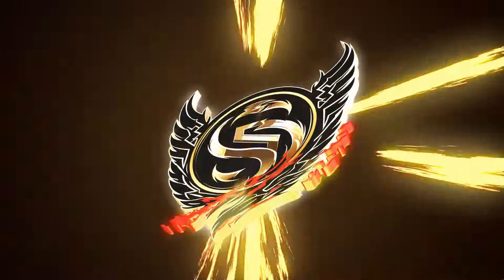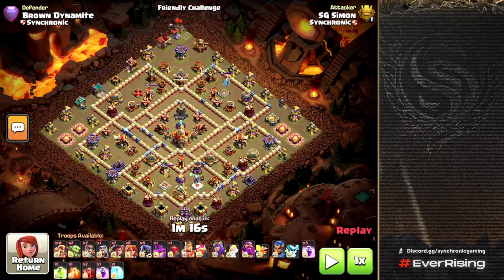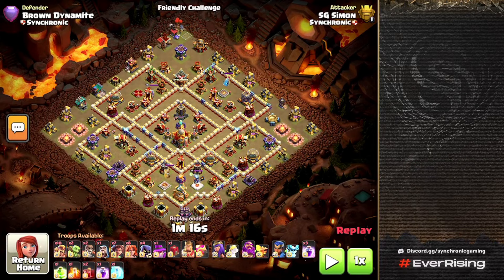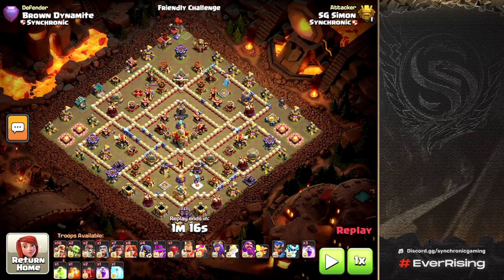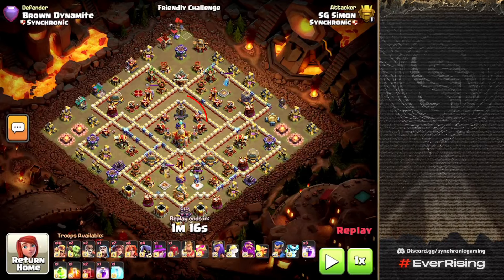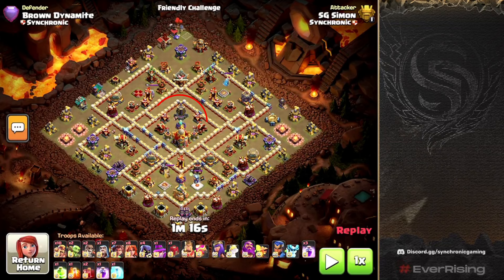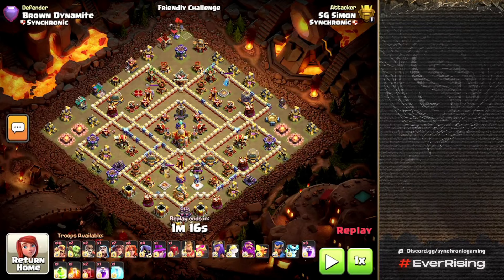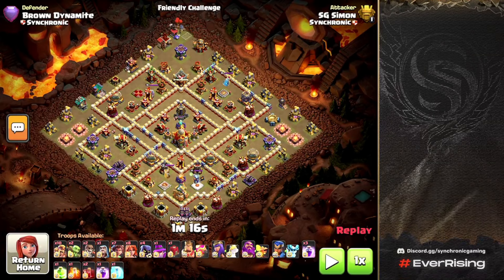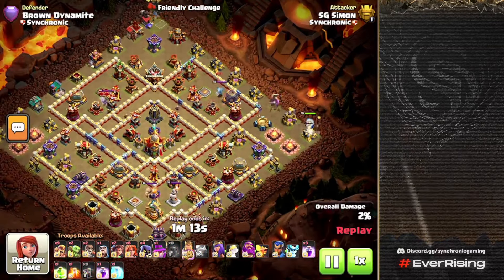Let's jump right into this attacking guide. The first attack we're going to be breaking down is one that Simon managed to do. This is a common Legends League base, so if you are running Root Riders with the Jump Spell and you see this type of space, you'll be able to take it down. It has an invisible tower by the Town Hall and a double scatter to worry about. Simon tripled this in under a minute and 20 seconds.